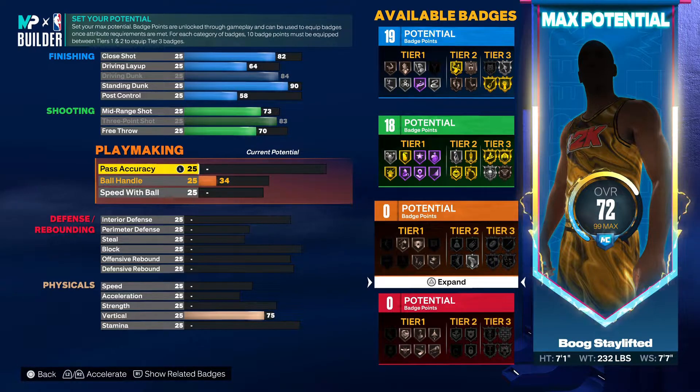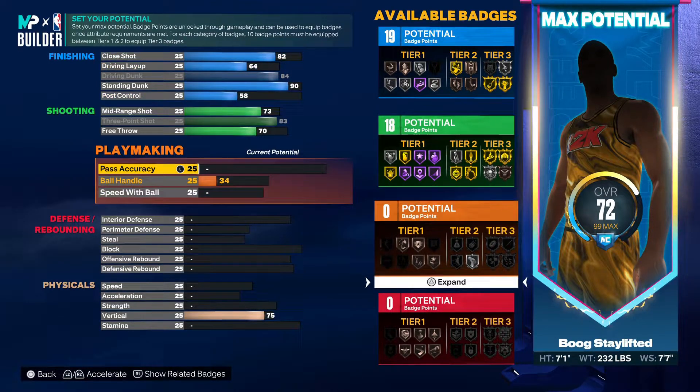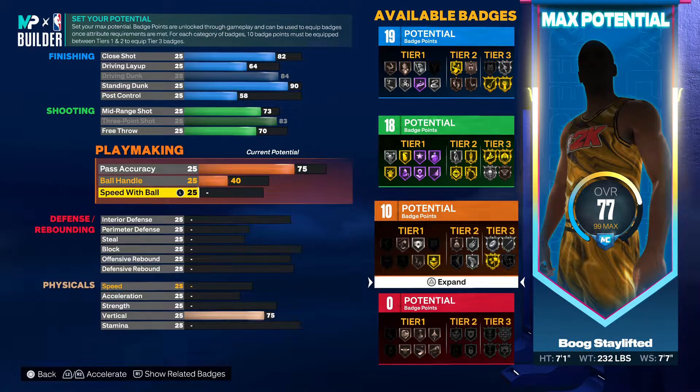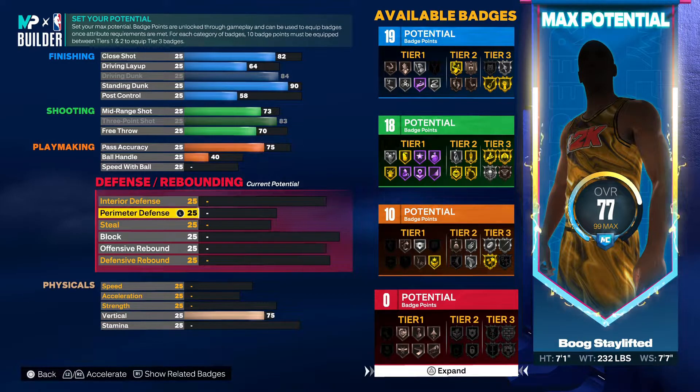This is a fire inside-out build so far. For pass accuracy, we're gonna put this up — you get all your passing styles you need. If you want to add extra badges on this build, you really just don't need them in finishing or shooting. I'll probably put them on defense depending on how much you're really trying to lock up. Look at this — you're not missing threes and they can't stop you in the paint.